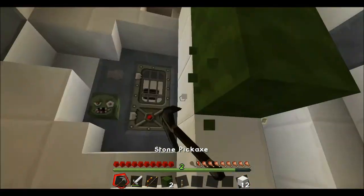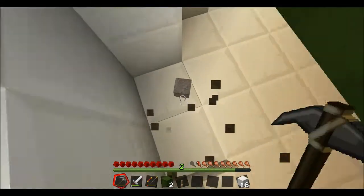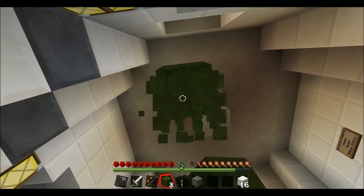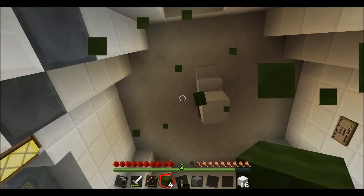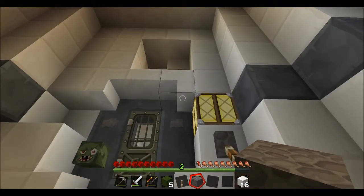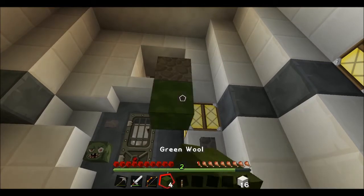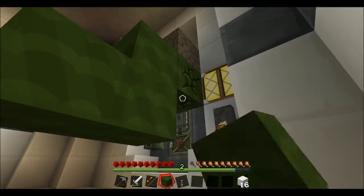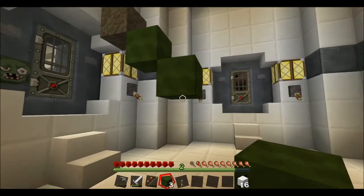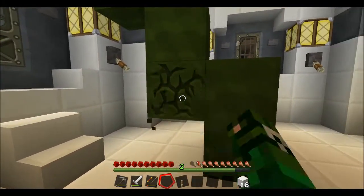We're going to go ahead and deconstruct this and build a proper staircase up here because I do believe that this way will work. There's a room up there with some mushrooms in it, some red ones, so if we can find some brown ones I think we need, then we should be in pretty good shape. We can make some stew and we will never have to worry about food.